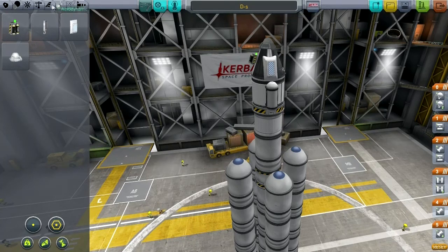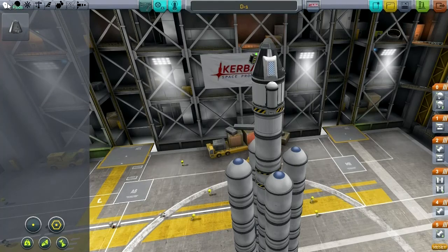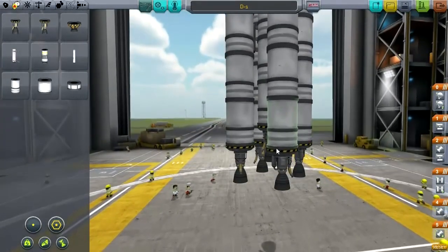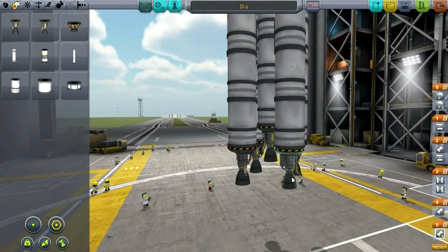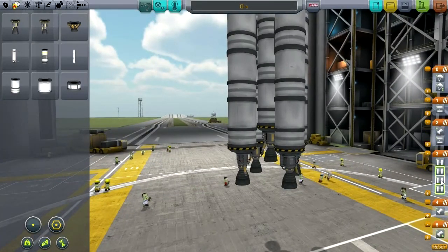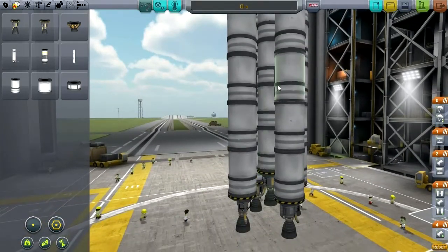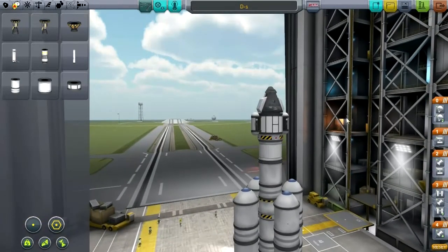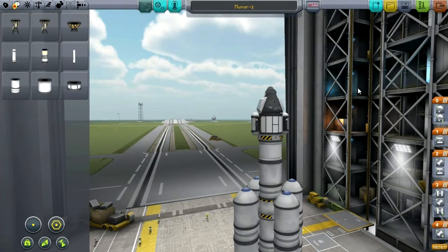We haven't unlocked the lights yet, and we don't have any reaction control systems. We do have separatrons, which would make this safer in terms of how they separate. But let's go the quick and dirty way - I'm only going to light this after these are expended. We don't have fuel lines, so if we actually ran it at the same time it would run out first, which we don't want. Let's give this a proper name - let's just call it Mooner 1, just so we know what it is.